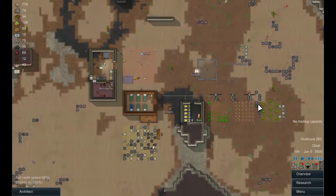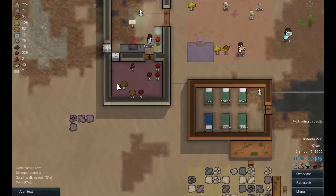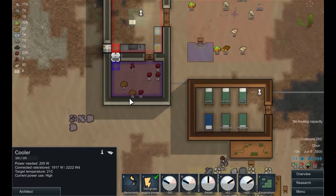Hello everyone and welcome back to the RimWorld. We are picking up as always right where we just left off. We're getting some food in the storage area now, that's good. The refrigeration has been built.